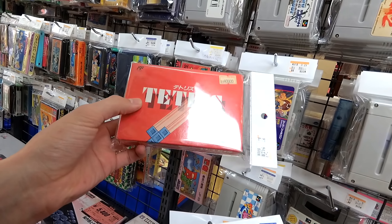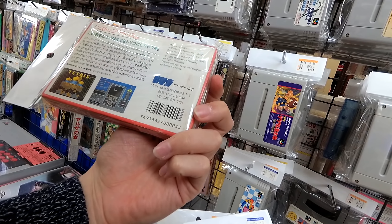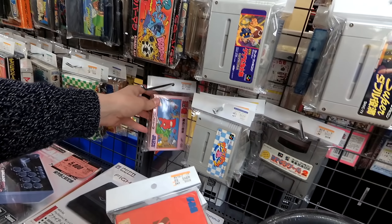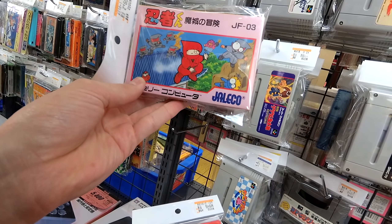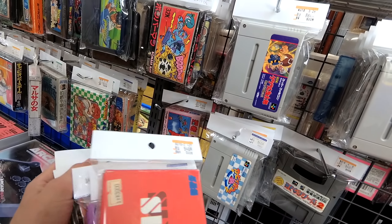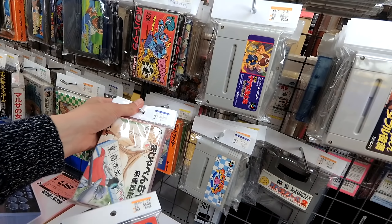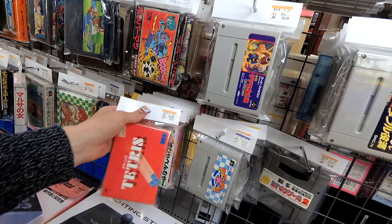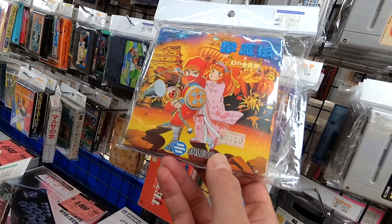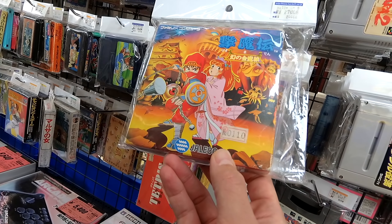Tetris — the original Tetris, five bucks. Was this the original Tetris or was it the Game Boy? This came out in '88 — would have been about the time the Game Boy came out. Then Ninja-kun, 20 bucks. Geekimaden Jajamaru, 27 bucks.